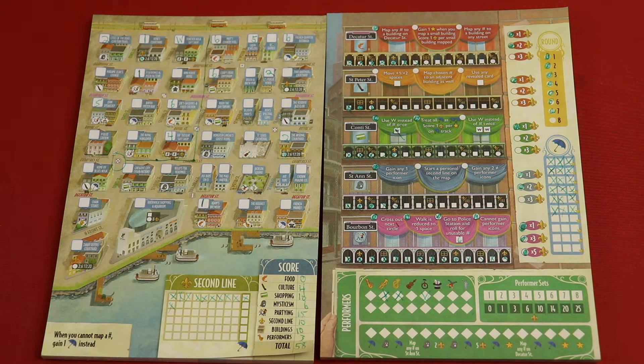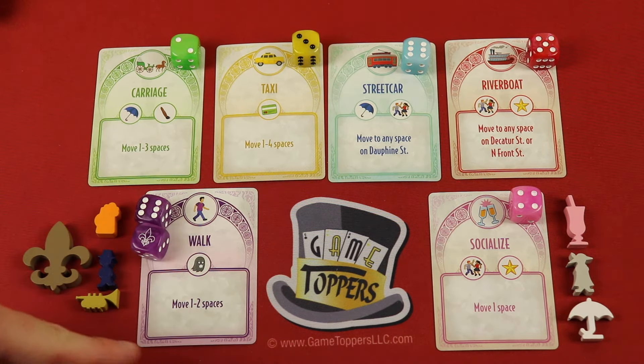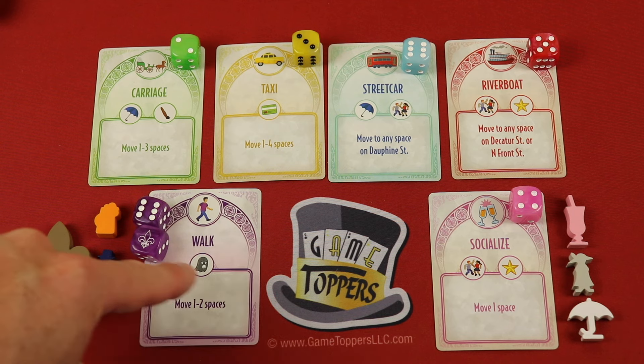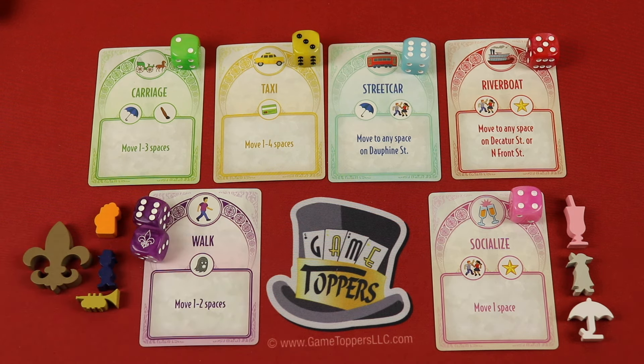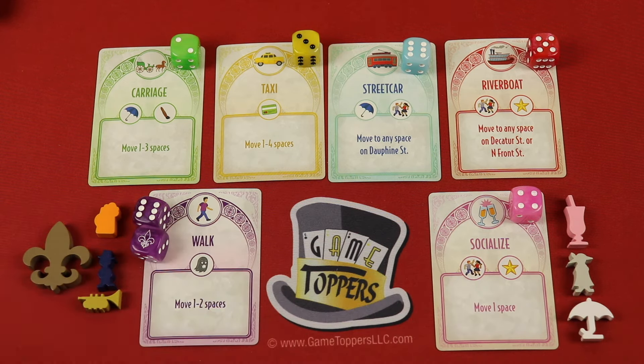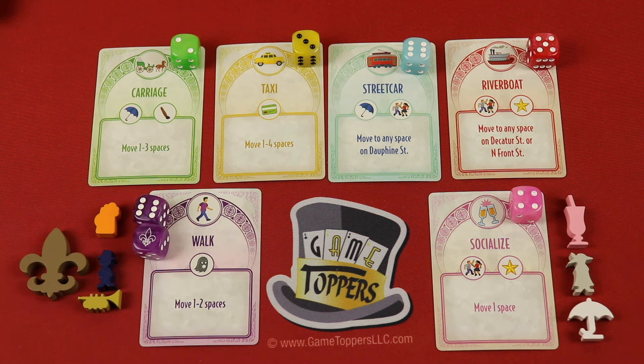The game is played over eight rounds and each round one card of each type is going to be flipped over. There's eight cards of each type - you'll simply put them on top one at a time. These are the little tokens you'll be using to move around your own maps. The dice go from one to six and the fleur-de-lis are ones. On your turn each round you're going to be drafting two sets, and a set is a card and a die. There's a certain amount of dice out depending on the number of players.